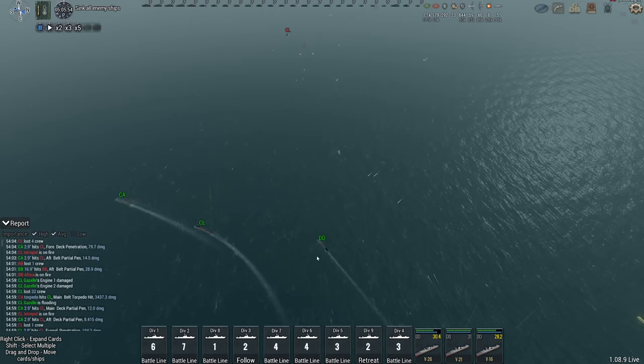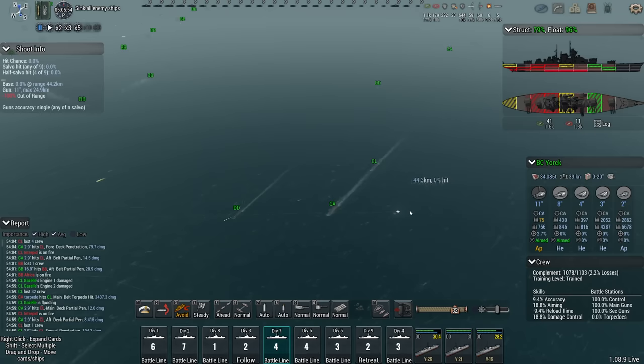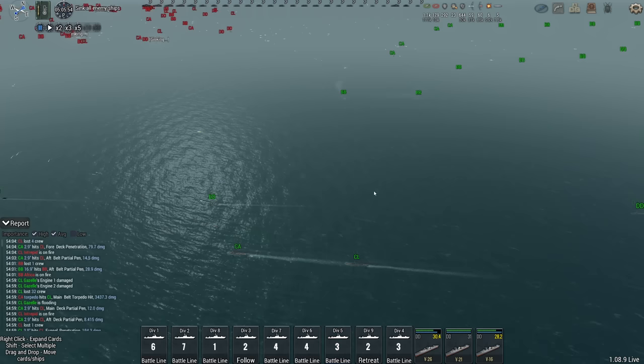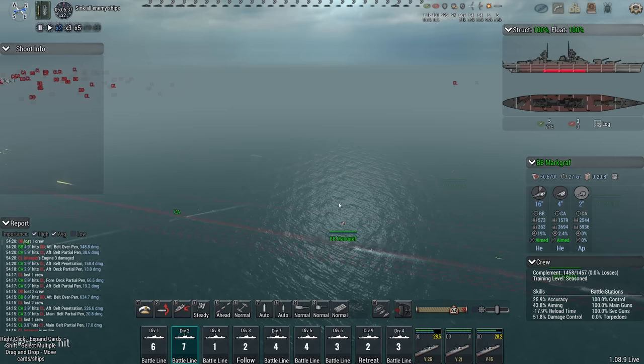The DDs are still fine — scratch that, the DDs are not so fine because they're also getting torpedoed. I'm torn between: do I turn on torpedo avoidance and have my ships go every which way they please, or do I keep the formation and accept that I'm going to eat a torpedo every now and then? I'm not quite sure which one to go for — that's the problem.